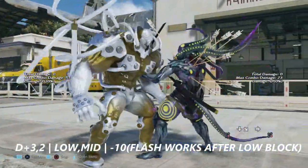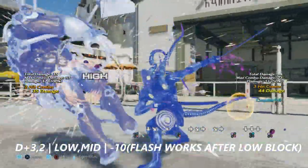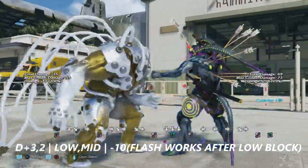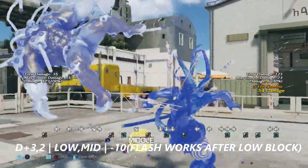Down plus 3 into 2 is a 2-hit mid. If you are able to block the low hit, flash can interrupt the second hit. Otherwise, this move is negative 10 on block and you can only get some jabs afterwards.